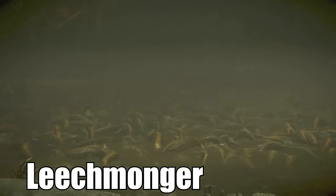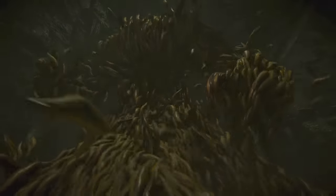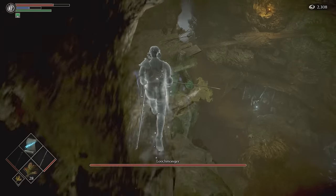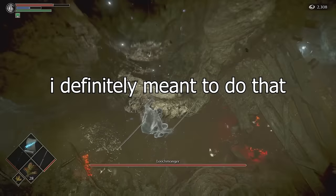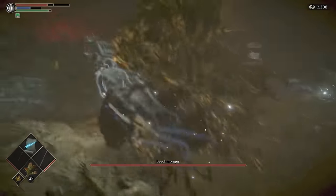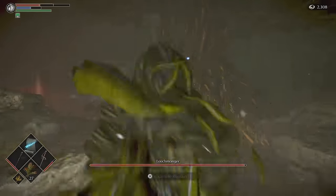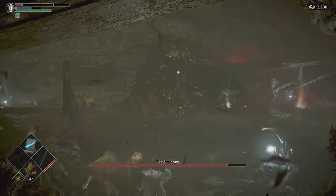I'll be honest — out of every boss in the game, I have the least idea how you're supposed to fight the Leechmonger. There are only a few chaotic fights in Demon's Souls, but this felt uniquely chaotic. The arena is a large pit, some areas slow your movement, some ledges are too tall to walk over, and you need to travel down to face it. Within the fight, you'll get afflicted by leeches and need to worry about damage over time, the Leechmonger healing, attacking, and exploding. On the first playthrough it was tough to ever tell what it was doing due to its amorphous shape. You can fight it at range with magic or a bow, but a lot of that focuses on keeping it in an attack loop to avoid it healing.